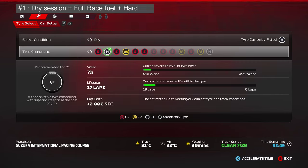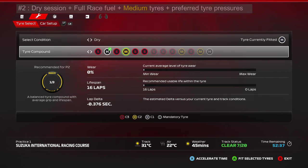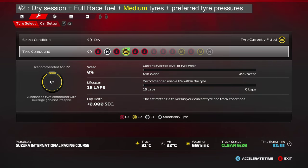That is practice program number one. If the pressures are suitable on the hard tires, 99% of the time they will also suit the medium and soft tires. This leads us to practice program number two: use the medium tires.